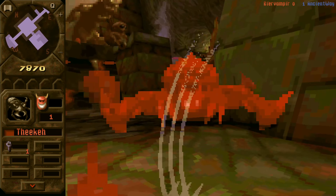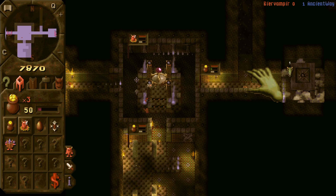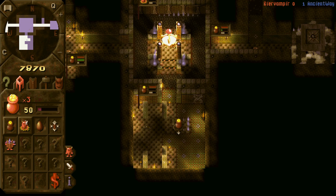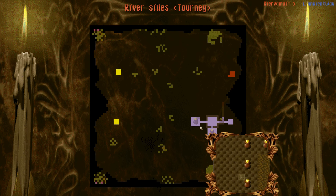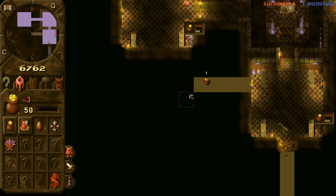I already lost 2 imps and now I am just trying to kite the Demon's Pawn to damage it as much as possible. Because I went for a quick big 25 treasure room tiles and a lair, I got a dragon as the first creature. But now I have been forced to play with 2 treasure rooms, which was not my plan.